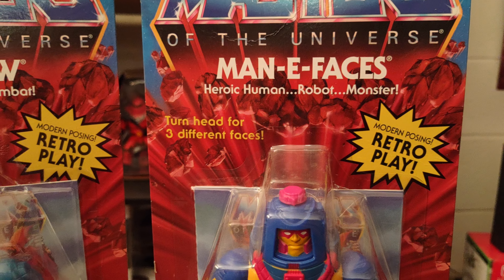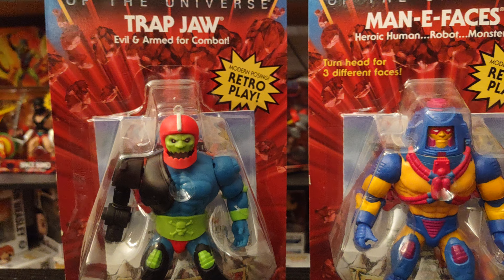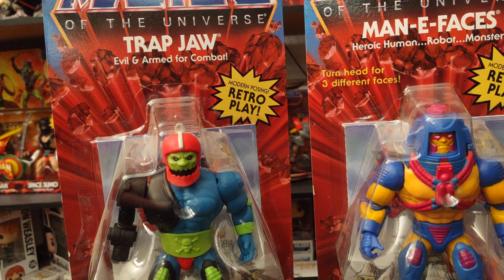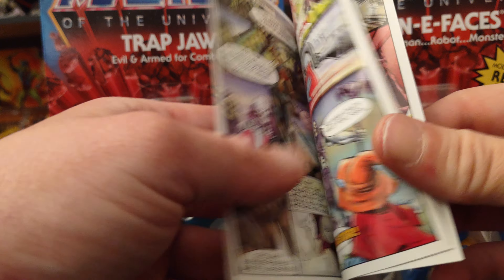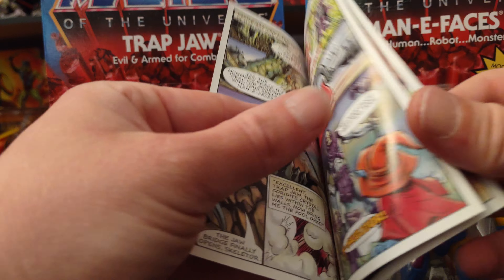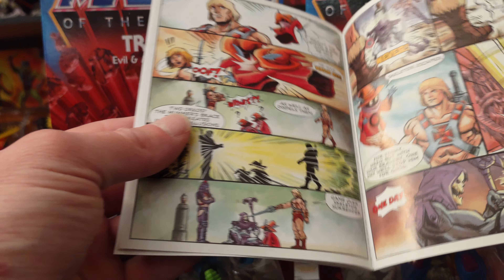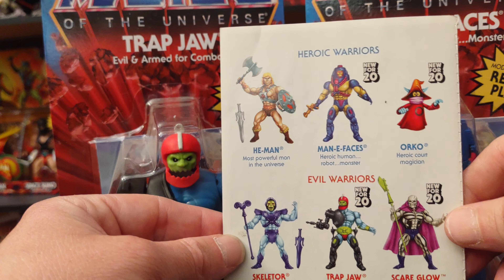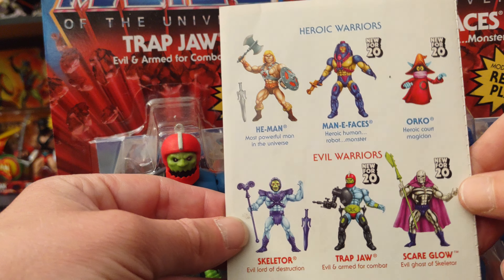And Many Faces — heroic human, robot, and monster. Like the other two figures of Orko and Scare Glow, they do come with the same comic book called Double Trouble, with some really great artwork. It also shows the back of all the figures in Wave 2.